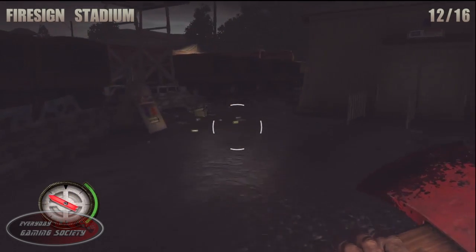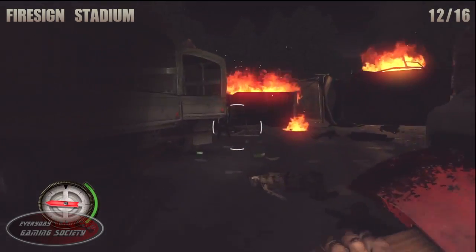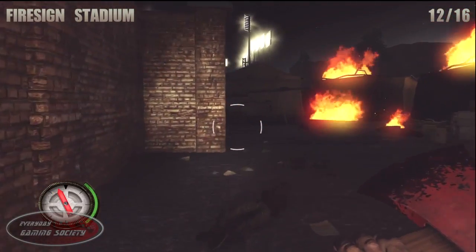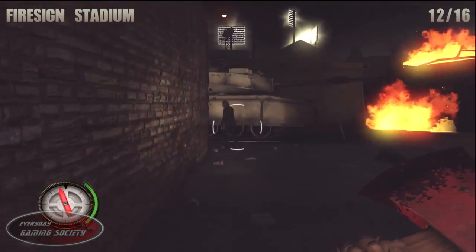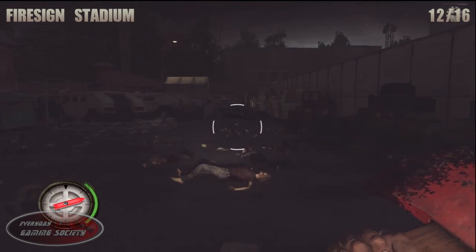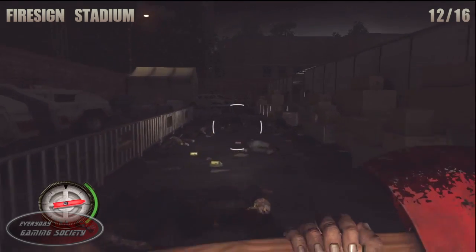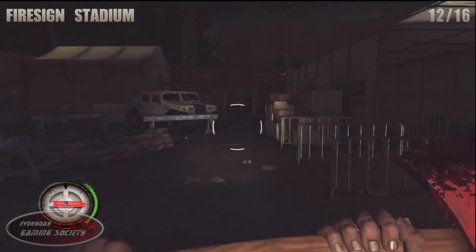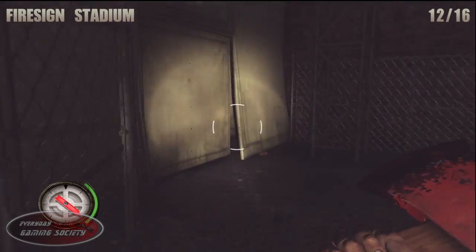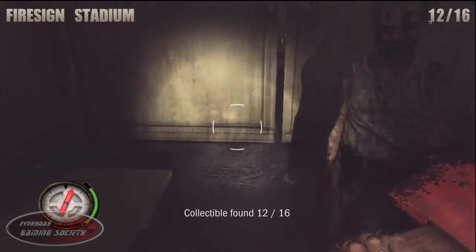Number 12, the last one for this playthrough. From the very start of the mission, follow the video all the way past these walkers and enter the tent on the left side. You'll also be finding some flares, and it's a random spawn so you could probably find some health items or Gatorade in there too.